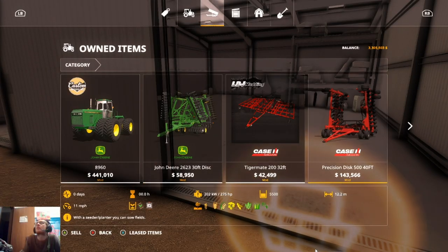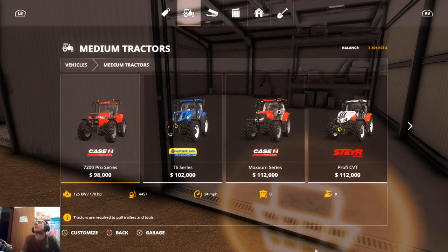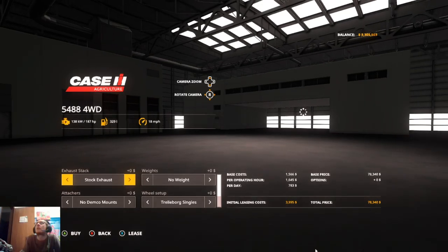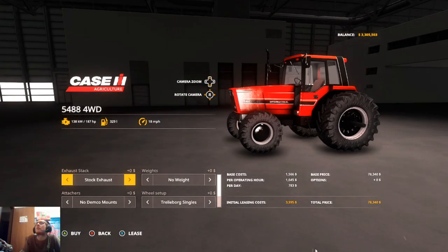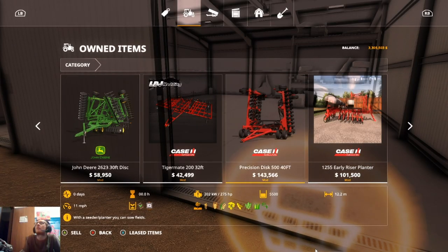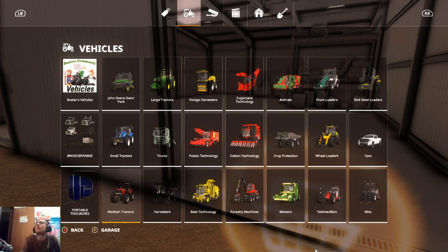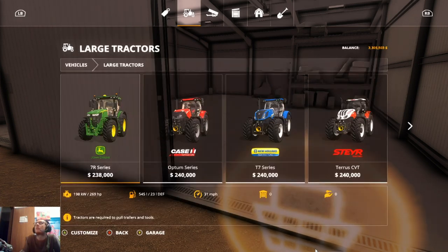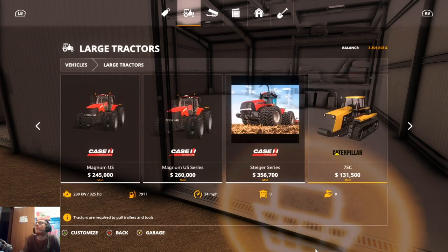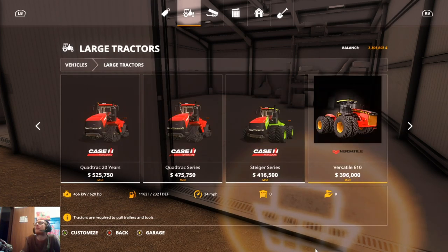This planter needs 275 horsepower and this one needs 175. So we got the big John Deere for tillage and fertilizer. This other tractor at 187 horsepower could run the corn planter. I don't want to have a ton of tractors around — just keep it to what we really need.